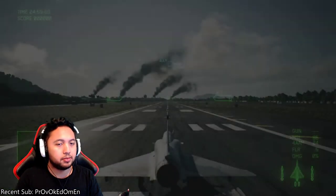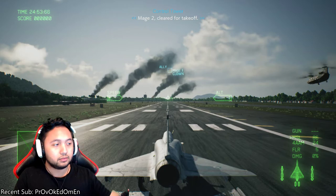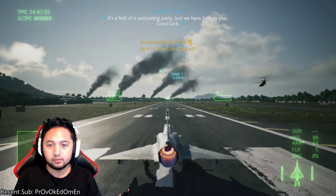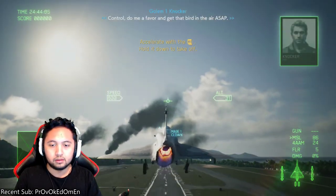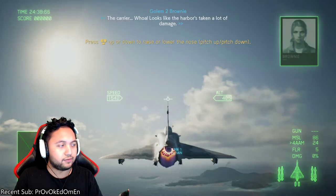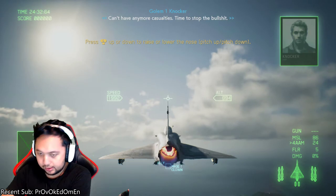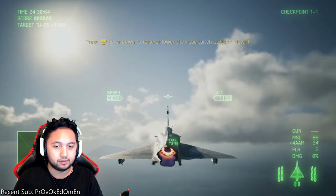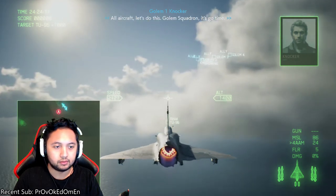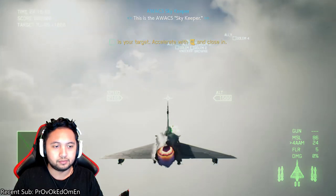Alright, skip the cutscenes. Once you take off, swap to your special weapon — I swap to the 4AAM. Now that I have it equipped, the first enemies we see are going to get crushed. This first one here is the AWACS Skykeeper.